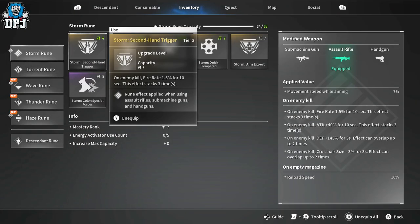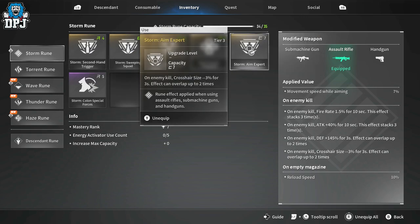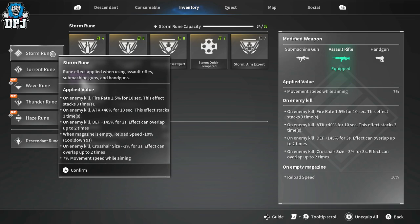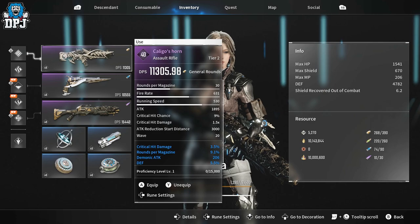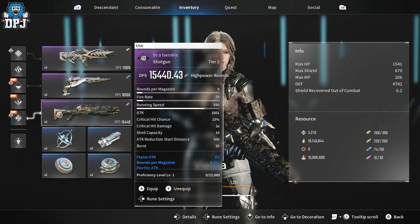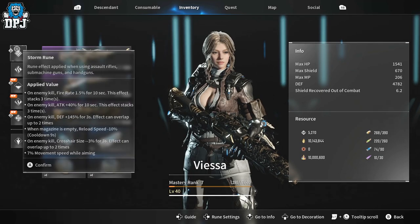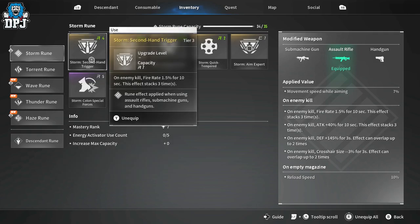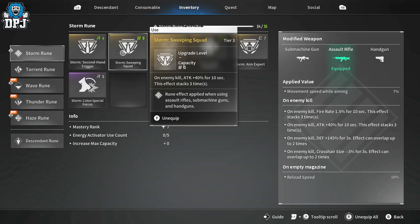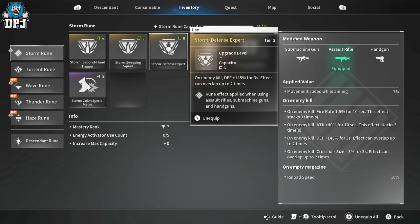Runes — as you can see, they all do individual things for specific weapons, represented by where the line goes. The Stormion affects my assault rifle, the Wave affects my hand cannon, and the Haze affects my shotgun. We also have descendant runes. On my assault rifle runes: on enemy kill, Fire Ray is a plus 1.5 for 10 seconds and can stack three times. On enemy kill, Attack is plus 40 for 10 seconds — stacked three times, probably my favorite rune.